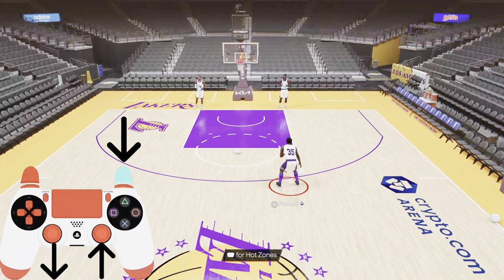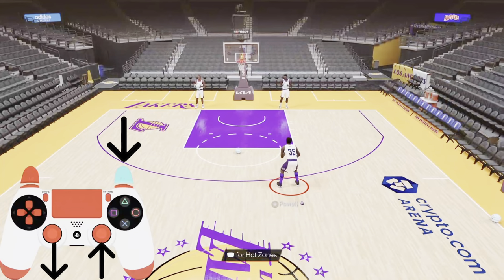Next is the pullback. All you have to do is hold R2 up with the right stick, down with the left stick.